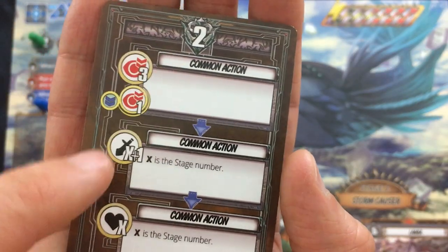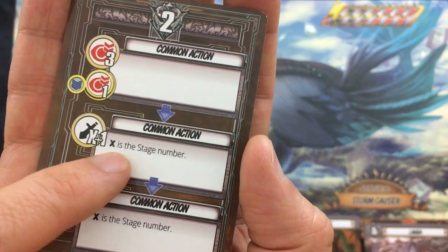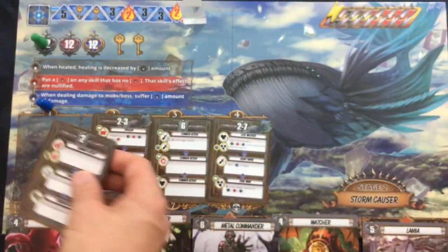Bosses have their own activations. This is a common one: we take away our aggro — we love that. Deal X plus one, where X is the stage number, so that's three damage. And he heals himself for two life. Awesome.